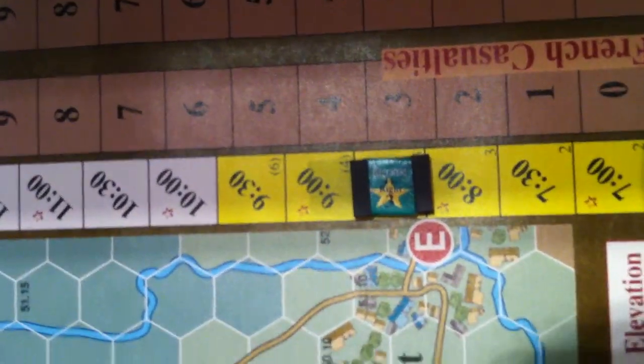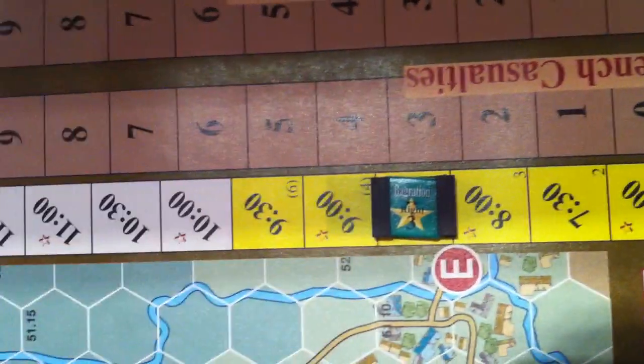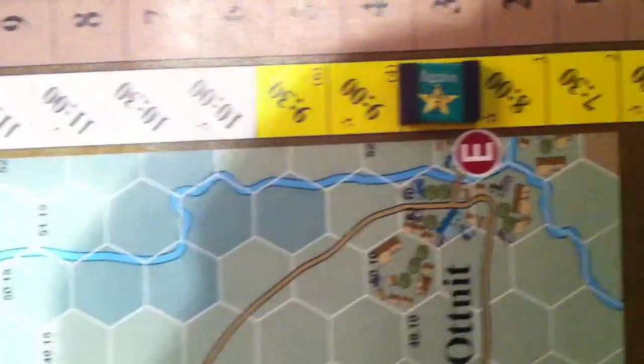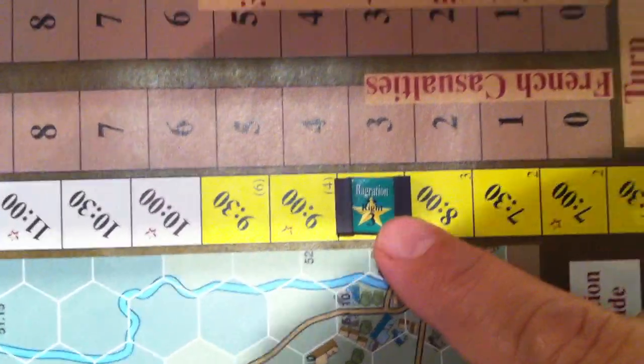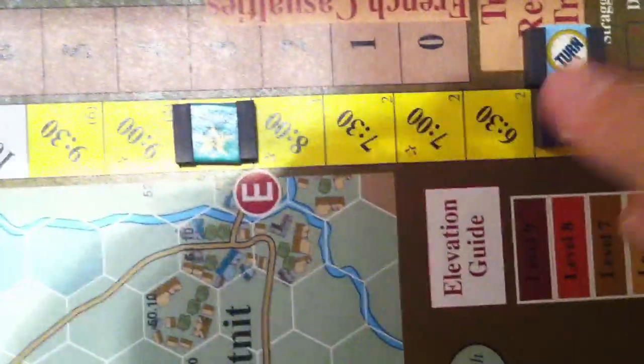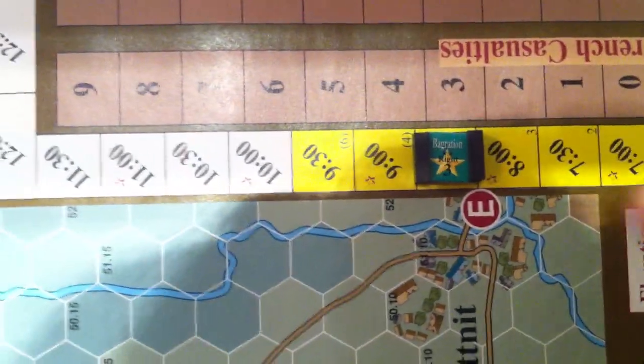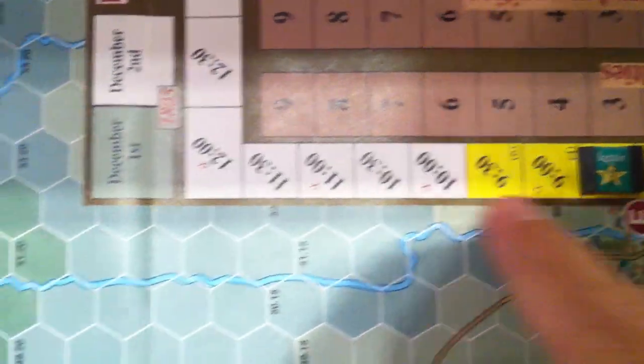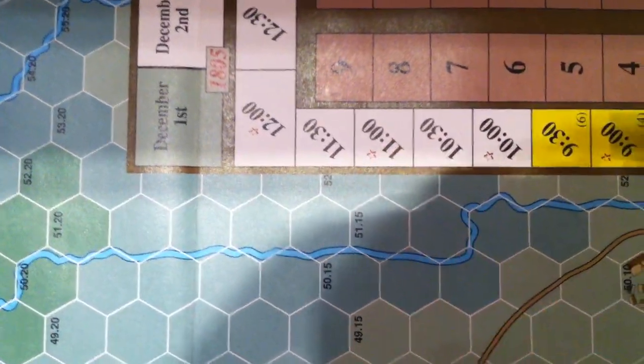We actually start at 6am, I believe — I'll have to double check that. This is when the reinforcements come in, I believe. Yellow is fog. Basically we've got fog up until 9:30am, and potentially as late as 10:30am or 11am, depending on die rolls.